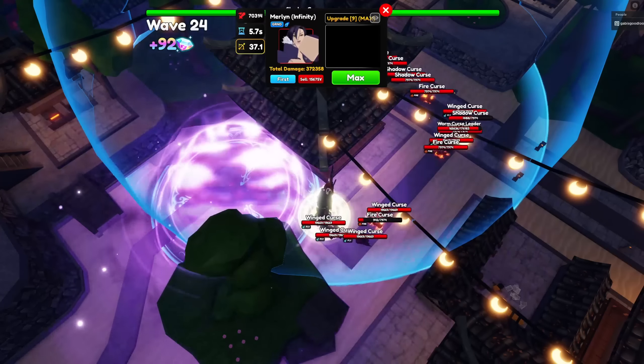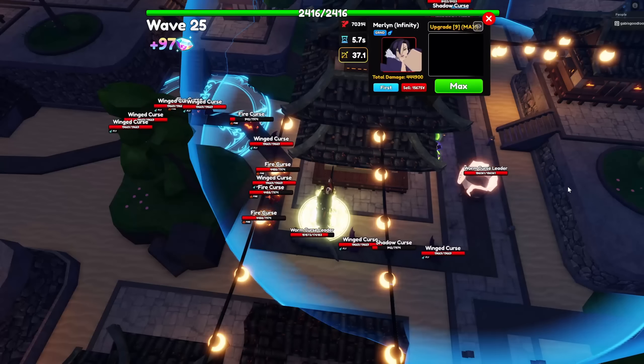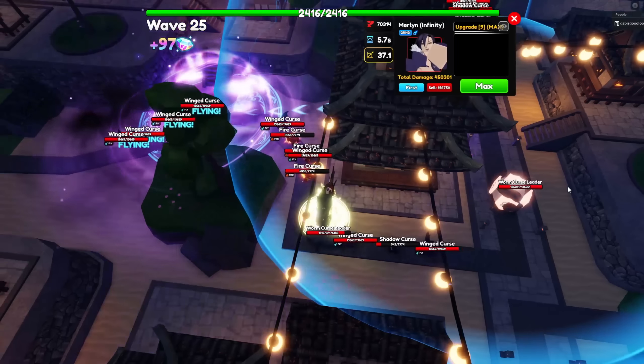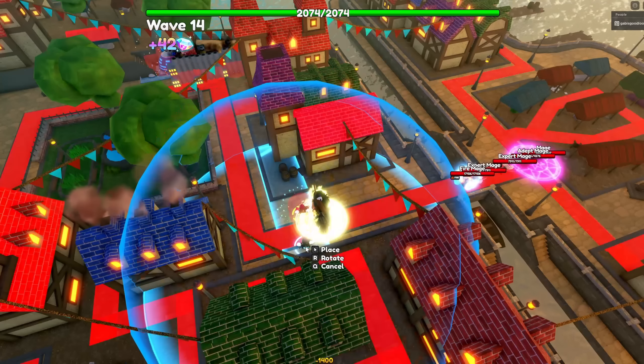Merlin is a support unit, and at max upgrade her hex ability nerfs the enemy by 30% magic, where enemies will take 30% more magic damage. It is better than Megami, especially since it will stay on the enemy until it dies. Merlin's damage type is magic and she costs 62,700 yen to max upgrade.